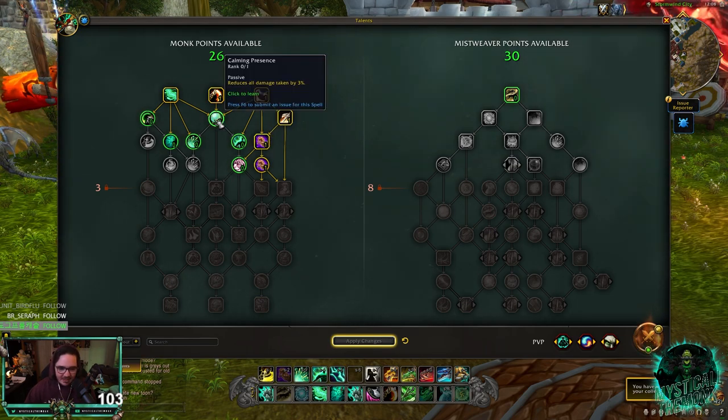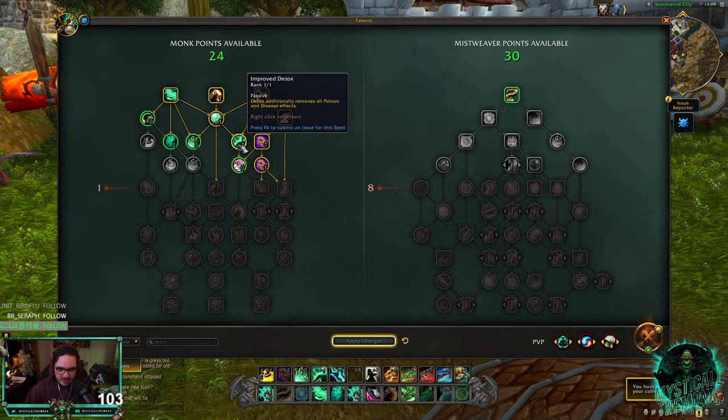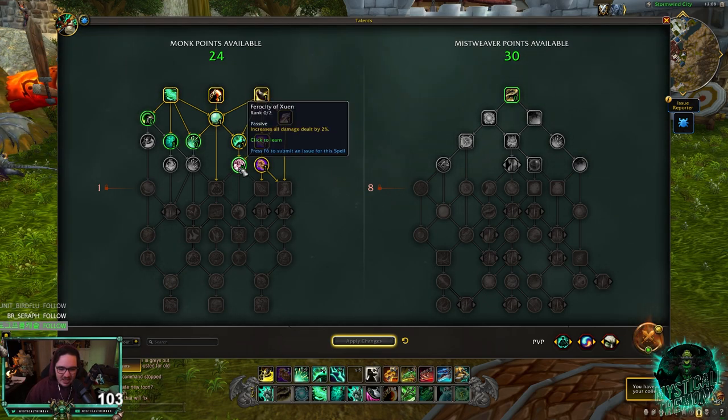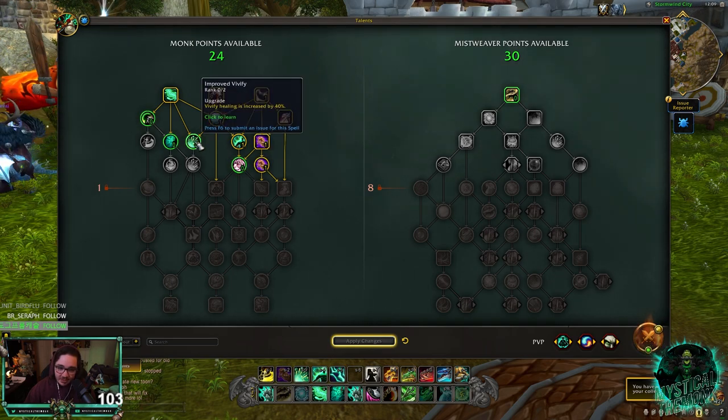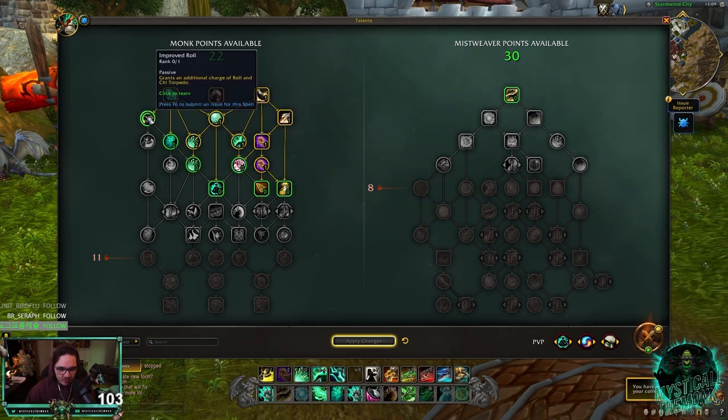Paralysis — back up top — it reduces all damage by 3%, just really good. Obviously you want to be able to dispel poisons and disease effects. Maybe there are situations where you don't want that, but I think for the most part you want it. Increase all damage by 2% — maybe. Improved Vivify is really good. It increases the healing of Vivify by 40%, and this is your main heal, so I would go for it.